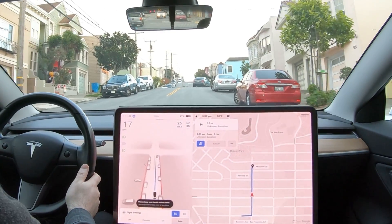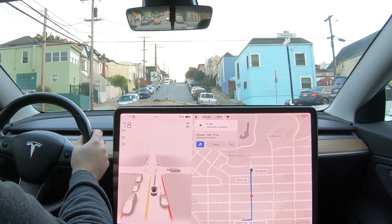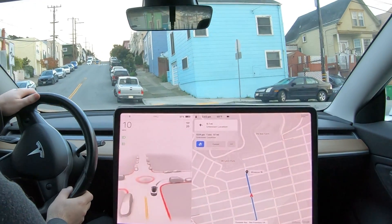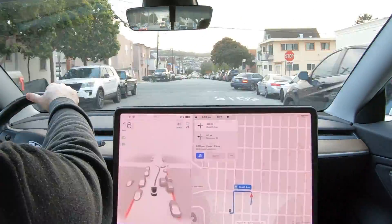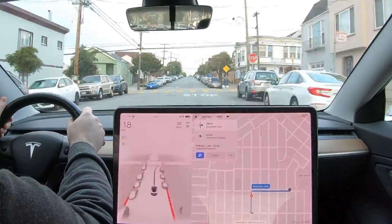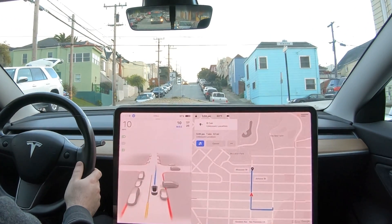On this second area, the map data is missing the roundabout. On this attempt we're just barreling up the hill at the roundabout and I have to take over. Let's try that one more time — this time I've slowed down the max speed so we get a better attempt.